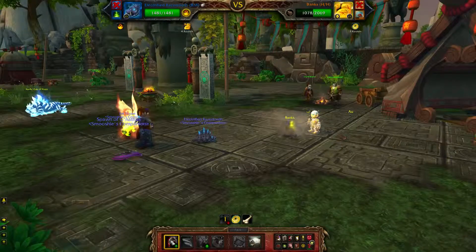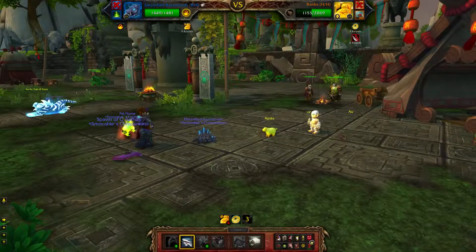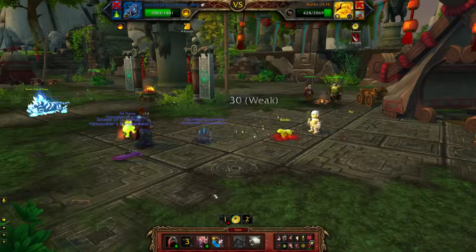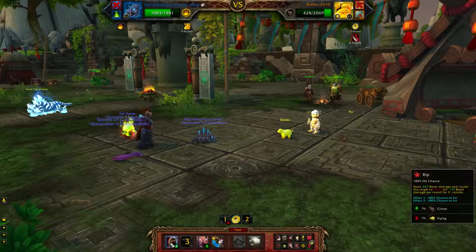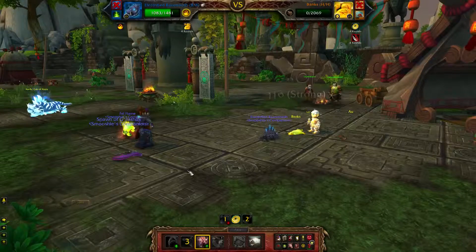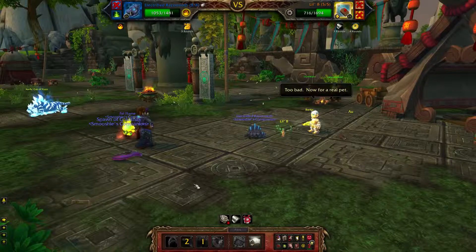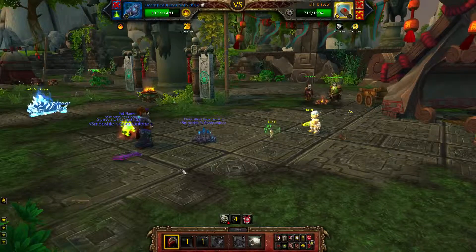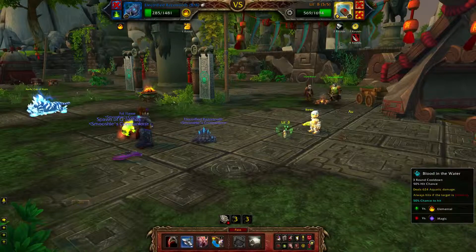We're going to use Rip followed by Blood in the Water. He doesn't have the ability to dive or block anything, so it's a pretty good combination to start off with. I think I'm going to do Devour — I was hoping I could kill him with it, because if you kill something with Devour you get some health back, but that's okay. You can see that Little B comes out here and he's already very low on health because of those abilities we did earlier with the Spawn of Onyxia. Go ahead and do Rip, and if your Blood in the Water is up, throw that on there too.